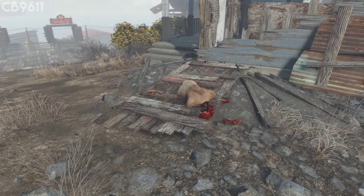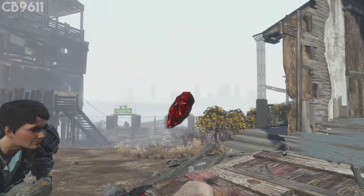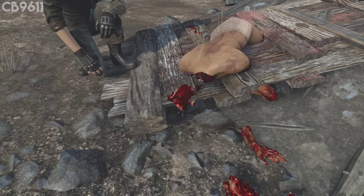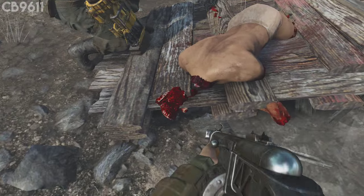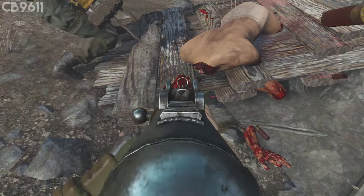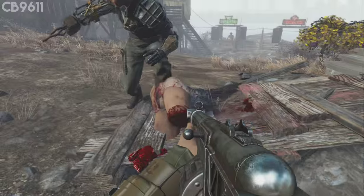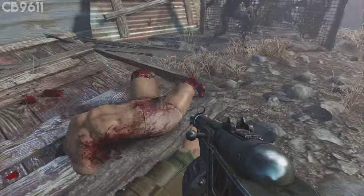Another really annoying thing is the bodies do not despawn. You can drag some of them to the ocean and get rid of them — let them float away. But there's actually one that is just stuck in a plank near the destroyed house. I have tried everything in my power to get rid of this body, but no matter what I do, that destroyed bloody body sitting there never goes away. It's in the center of my settlement at Spectacle Island and it just sits there — the ugliest thing I've ever seen — and it will never despawn.